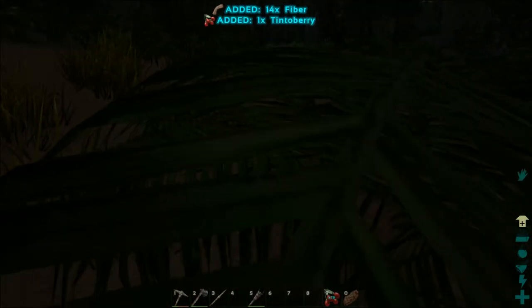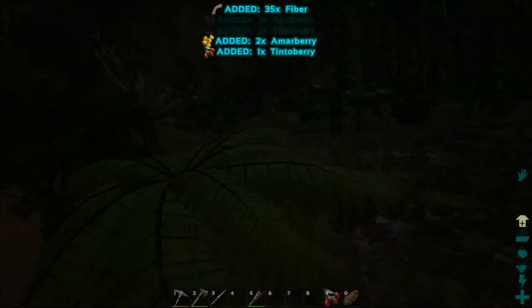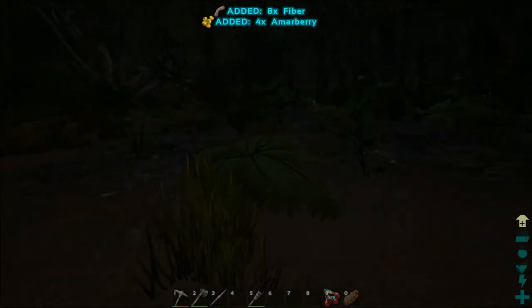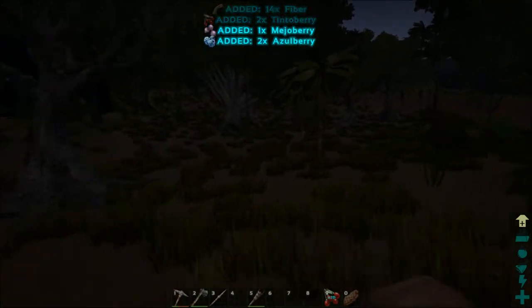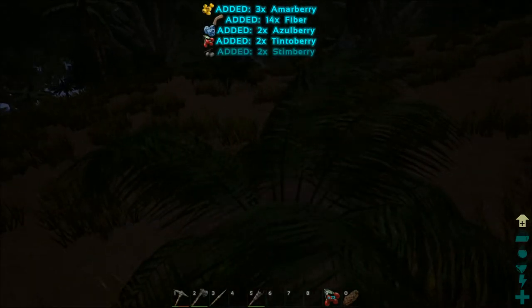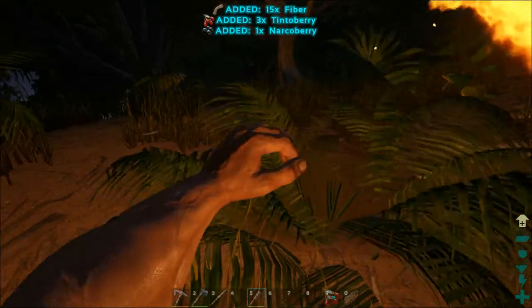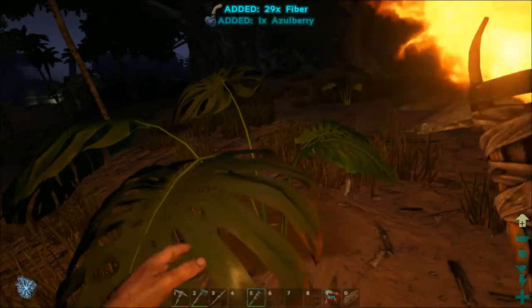Get a couple more here. We're going to try to avoid going too far into the forest because it is dark and I don't know what's in there. Also, if you have your torch out and it gets too dark for you, you can still pick plants while having your torch out, so just keep that in mind.